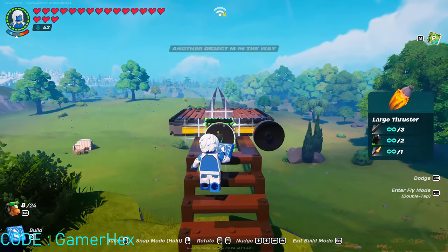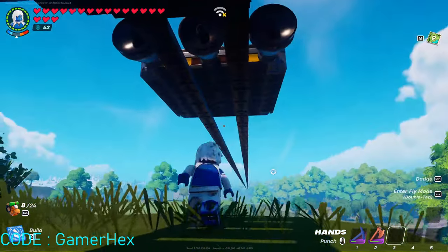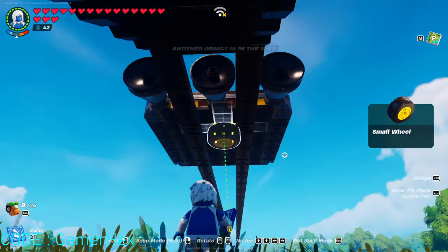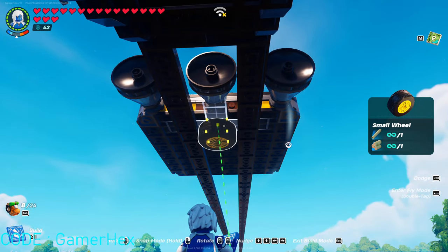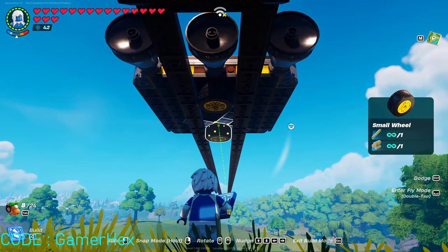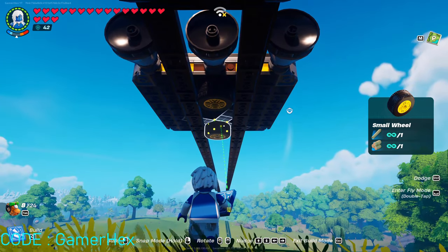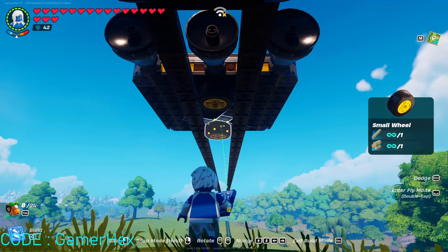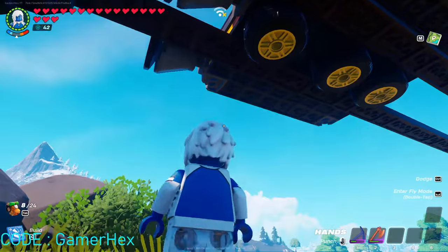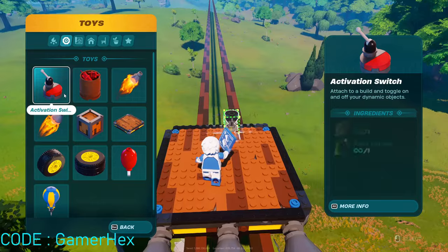After centering the foundation, use large plaster — I'll put three, that should be enough. Now it's time to build wheels. We need to put three small wheels behind this one. I'll put one, then two, then the third one in the center. We've built three wheels, and now place the Dynamic Switch.